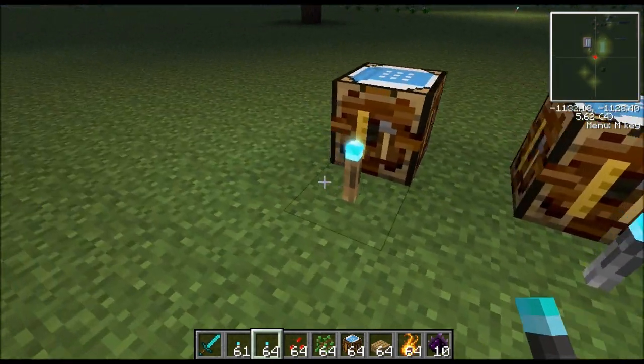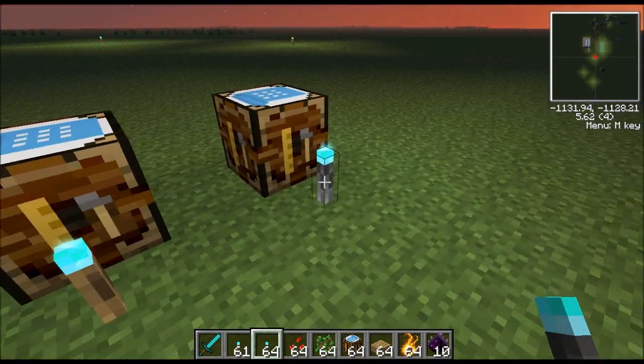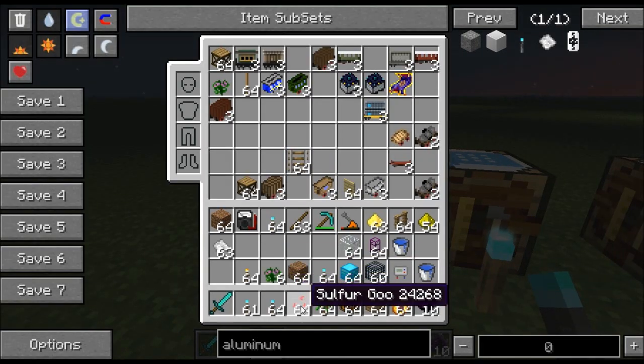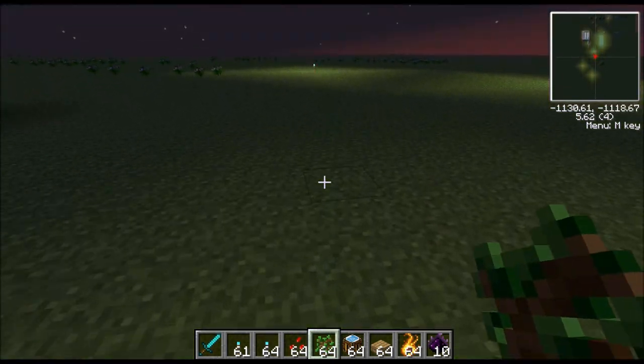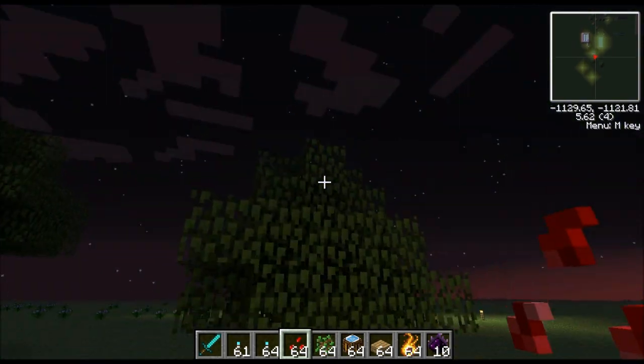The sulfur torch will drop something called sulfur goo — here it is right here — and the aluminum torch does not. Sulfur goo has two uses: first, you can use it as a red dye, but more importantly it's a replacement for bone meal. Anything you want to use bone meal for, like growing a tree, you can use sulfur goo instead. So let's go ahead and do that — we'll plant a tree and then fertilize it with the sulfur goo. There you go, you can see we fertilized the tree.